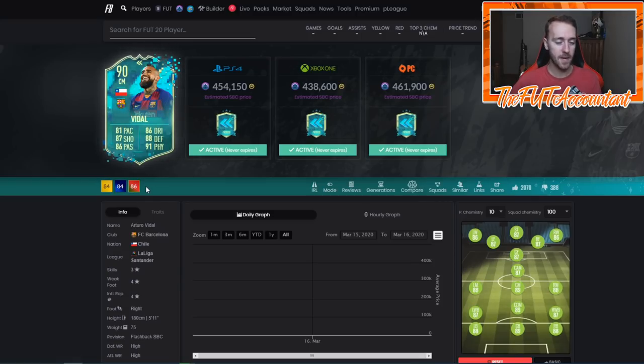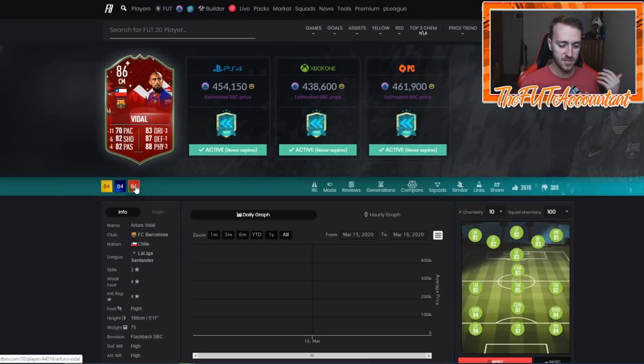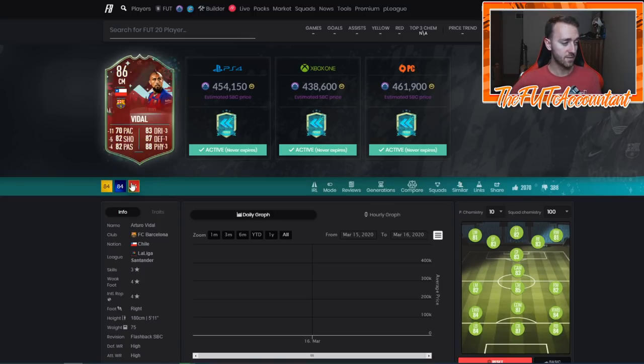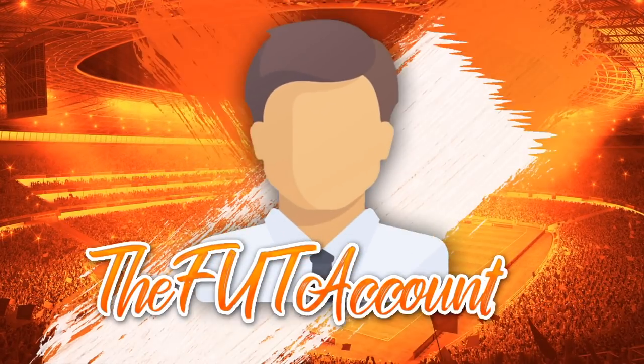Looking at Vidal's in-game stats — he's the definition of an end-game box-to-box center mid. High-high work rates, four-star weak foot, three-star skills. He got a plus-11 pace boost from his FUT Mas card, which was the biggest complaint today about re-released players getting an SBC. But at 454,000 coins, he is a bit expensive right now. If you wait two to three weeks during a promo, this SBC price will probably come down to around 375,000 coins, which is when I'm a big fan of this card.